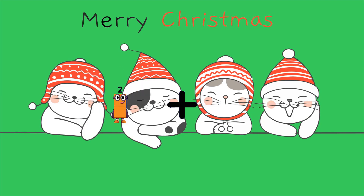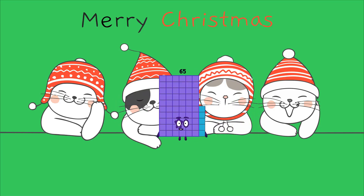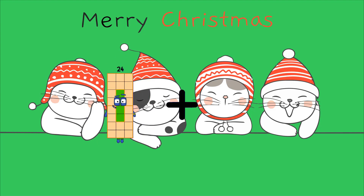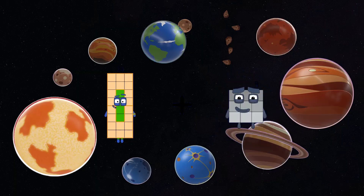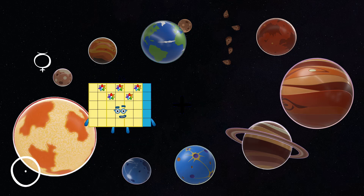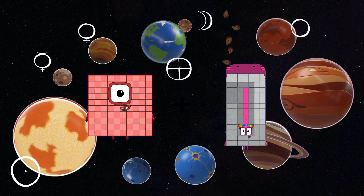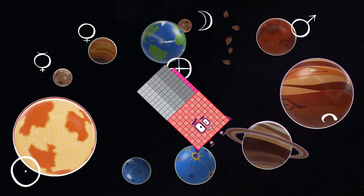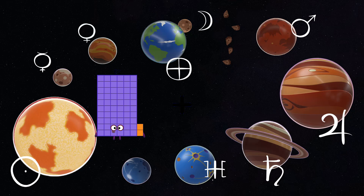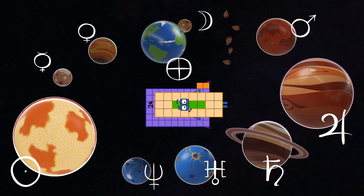52 plus 65 equals 117. 71 plus 45 equals 116. 71 plus 74 equals 145. 2 plus 63 equals 65. 24 plus 32 equals 56. 100 plus 98 equals 118. 6 plus 63 equals 24.